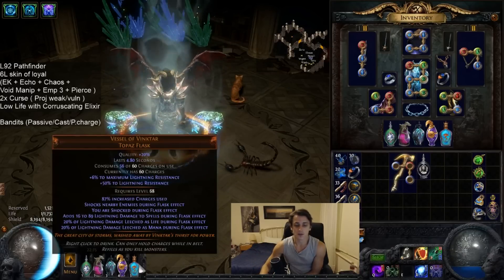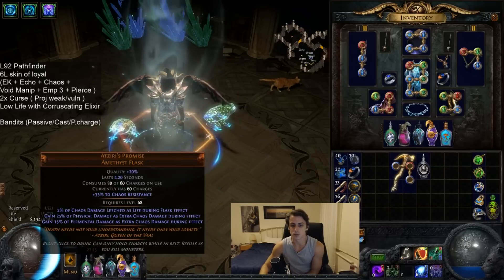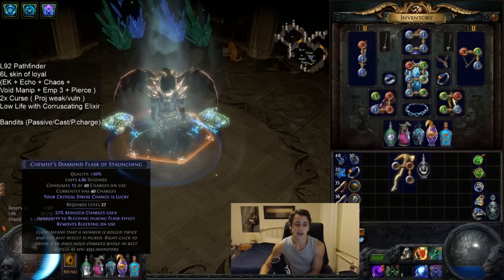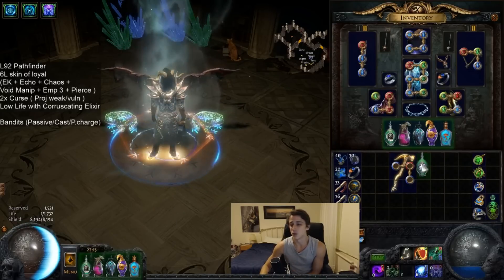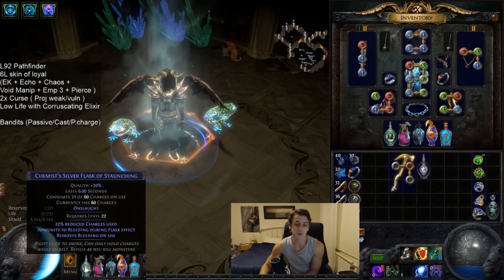My flasks were Vinktars with a spell damage roll and added damage to attacks roll, an Atziri's Promise, a Sin's Rebirth, and for the most part I almost always used the Onslaught Flask because it gives us quite a lot of attack speed, movement speed, cast speed, and bleed immunity.